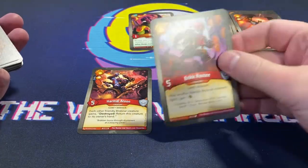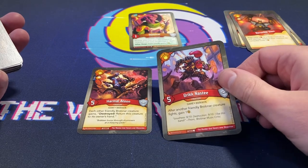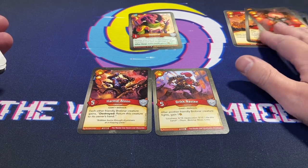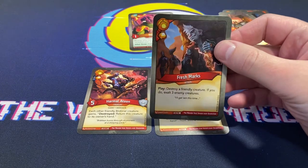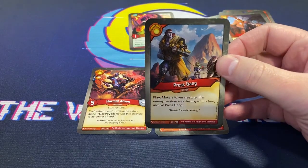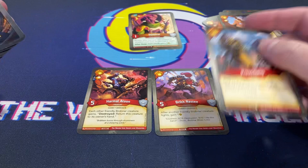Brick Nasty, Brick Nasty — love to see it! So we've got Brick Nasty and I can make some tokens, I can get some amber. Fresh Marks — friendly creature, if you do, exalt three enemy creatures. Let's see what else we've got.